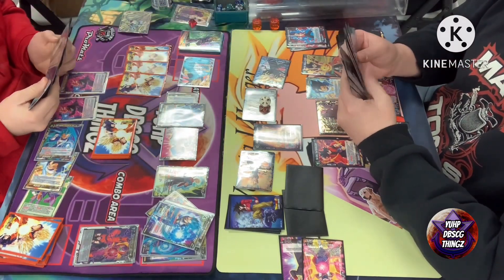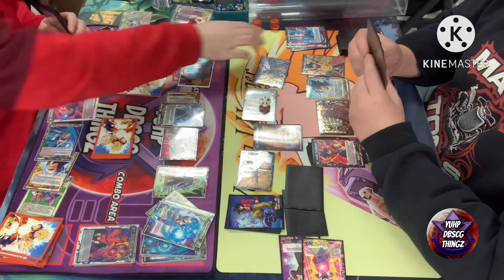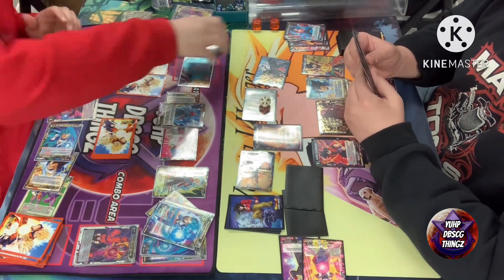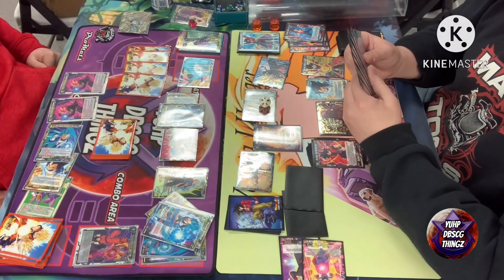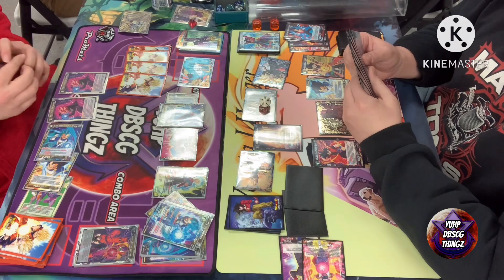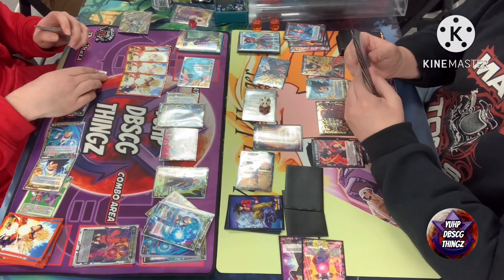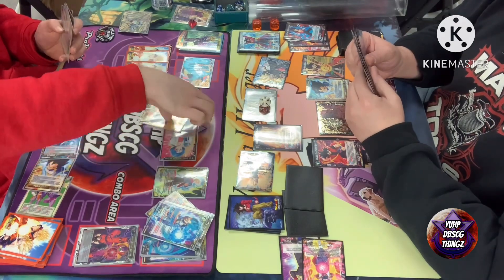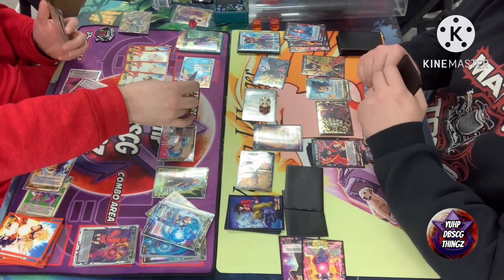The second part of Tyrannical Blow's effect lets you choose another battle card or unison in play and negate its skills for the turn. You chose the six drop blocker, so he cannot activate the blocker skill for the duration of this turn — very smart play. Yeah, I knew I was going right into the eight drop and didn't want him to block that triple striker.